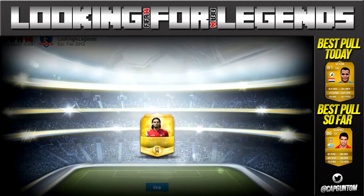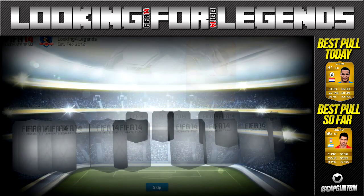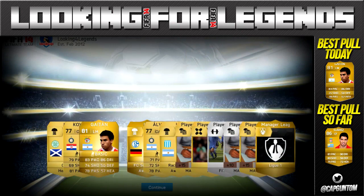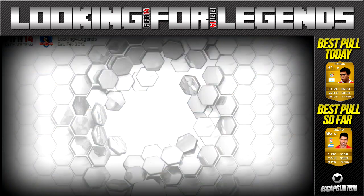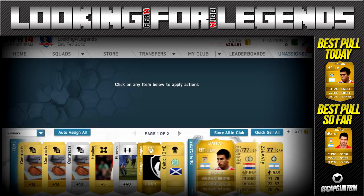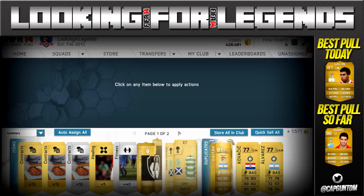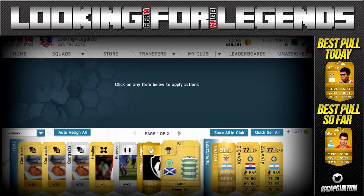Pack number 8 — are we going to get lucky? We find Gaitan, so that is now our best pull of the episode so far. From Benfica, obviously left mid. I believe it's the first time we've got him — actually I may be wrong. Yes, he is a duplicate, as so many cards are now. We also got the Celtic home kit. But we're moving up, hopefully we can keep on going.